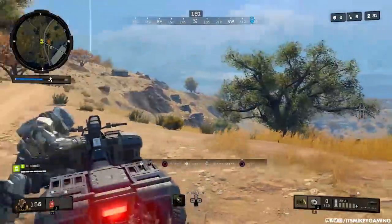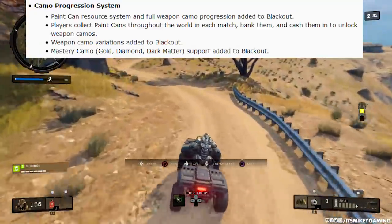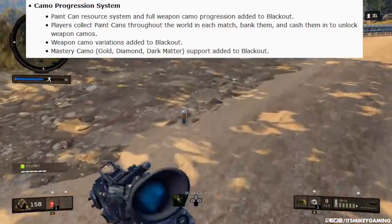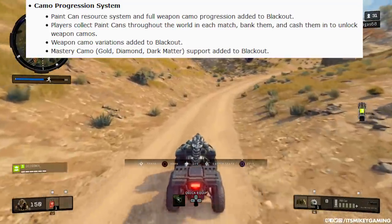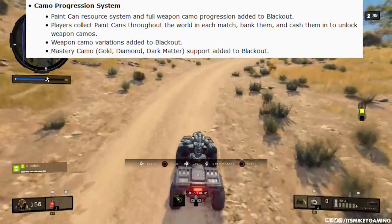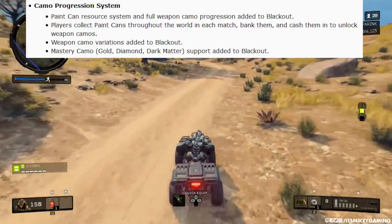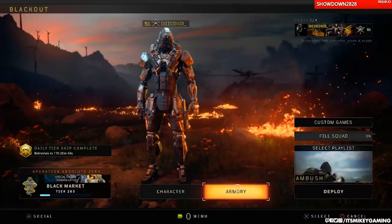This is the new Blackout camo progression system. A paint can resource system and full weapon camo progression has been added to Blackout. Players collect paint cans throughout the world in each match, you bank them and cash them in to unlock weapon camos. Weapon camo variants have been added to Blackout, and mastery camos — gold, diamond, and dark matter — support added to Blackout. That's what you wanted, right? Well, they implemented it in such a weird way.